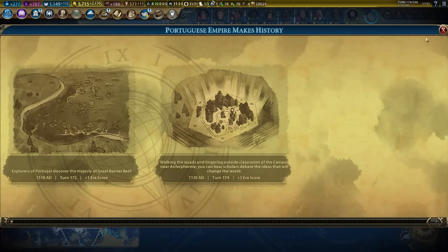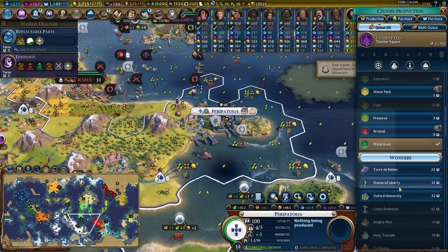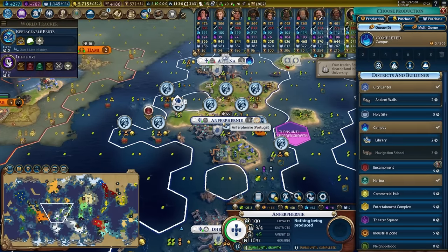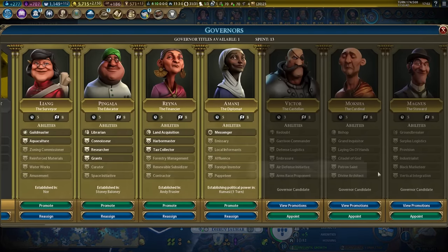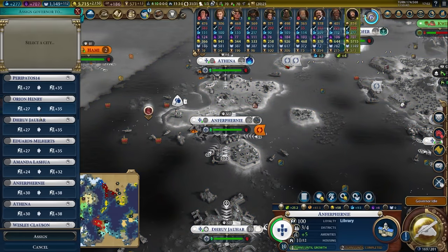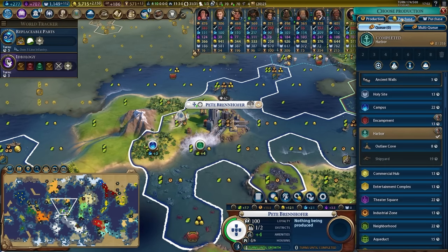The first campus with a starting adjacency of three or higher has been completed — I'm surprised I've gotten this far without that. We also have access to mobilization, allowing us to combine three units together. We finished the theatre square in Periapetus, which is superfluous at this point but gives a lot of extra culture. For the campus in Anfer we'll grab the library and the navigation school. A lot of my cities are starting to have really productive output. I think we'll go for Victor here as a governor — I don't have particularly good governor choices and getting an extra governor can be handy especially if we decide to go to war.